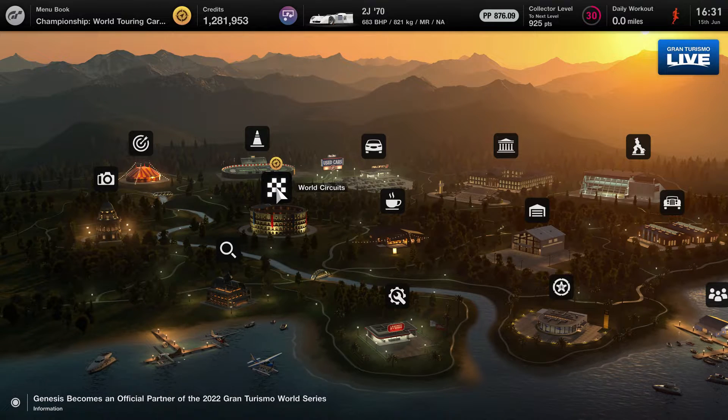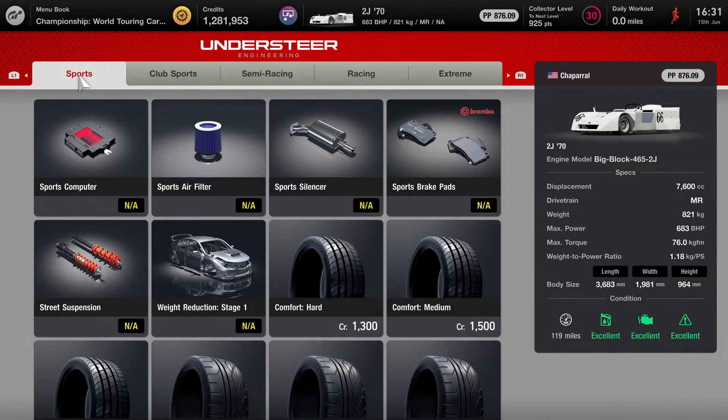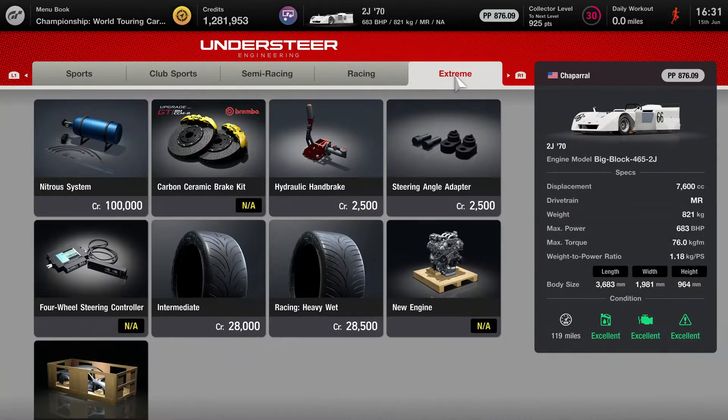I'm going to be using the Chaparral 2J. I saw it in the Legend Cars dealership and thought I'm going to pick that up, despite it being well over half my budget.